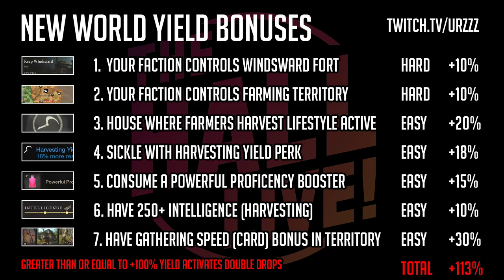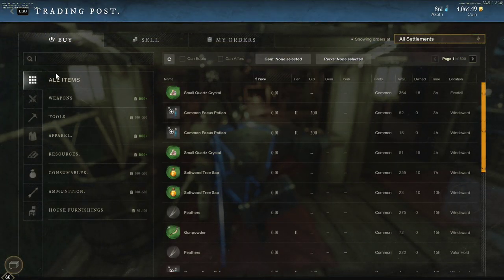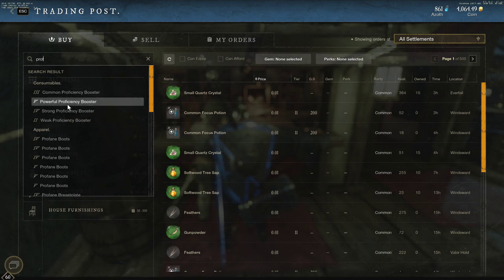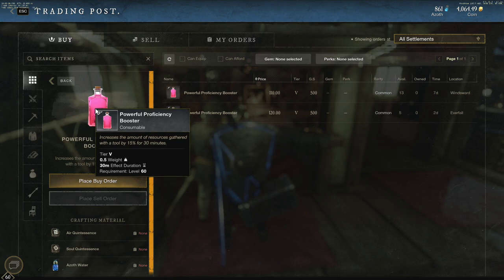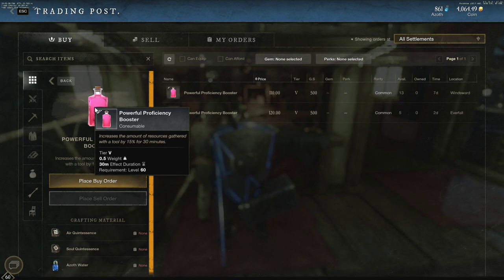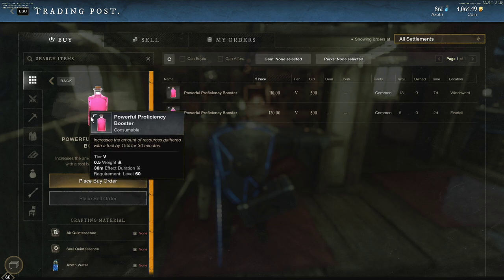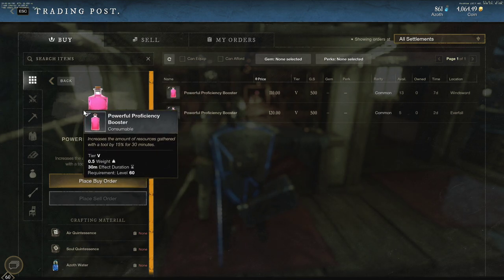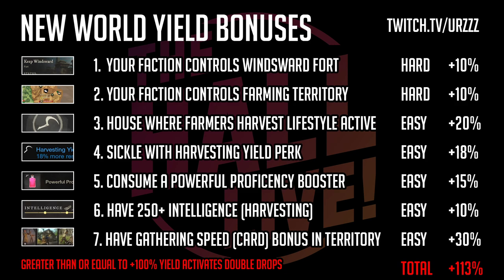Number five: you can consume a powerful proficiency booster. Checking the auction house — searching for 'proficiency' — you see common, strong, weak, and powerful tiers. The top-tier one is about 100 gold. Reading the description: it increases the amount of resources gathered by a tool by 15 percent for 30 minutes. That's another 15 percent, and anyone can buy this. These are crafted at the workshop, not arcana — interesting twist. They're usually pretty abundant on the auction house.